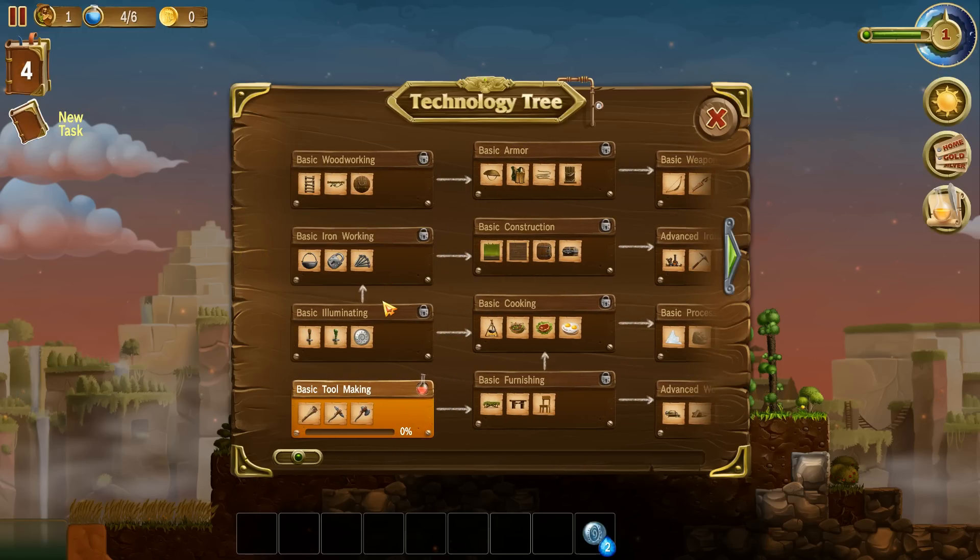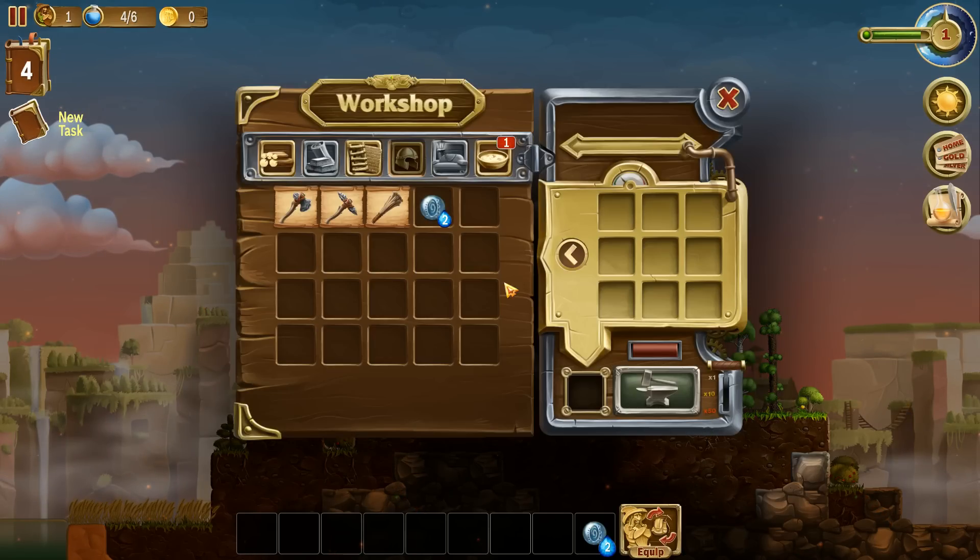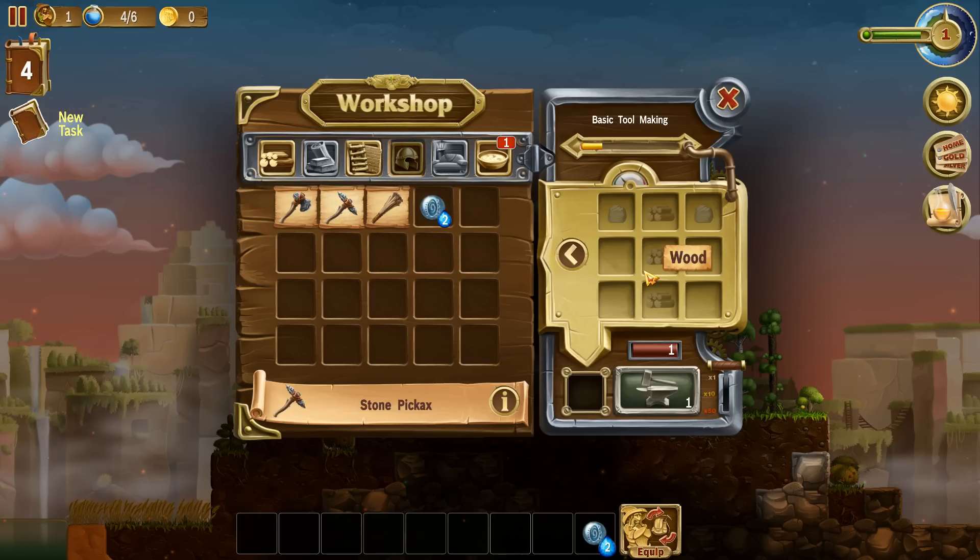To unlock all that you need to go through the basic stuff - we've only got basic tool making to start off with. We've got plenty of wood and two stone. You can click on the blueprint, or if you know it well you can actually just put it in the slot - but you still need to have access to that technology to begin with.